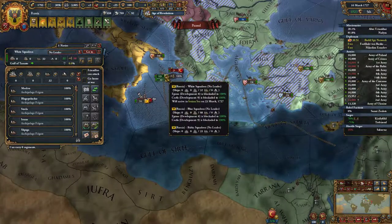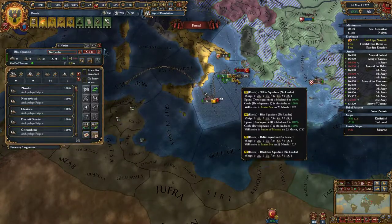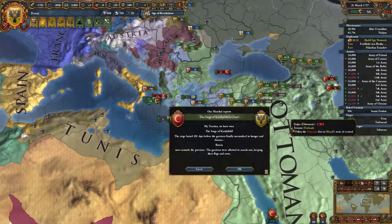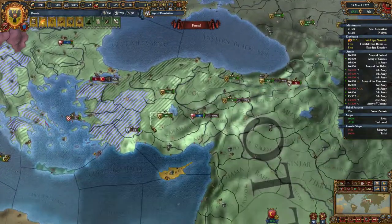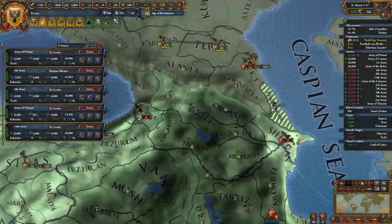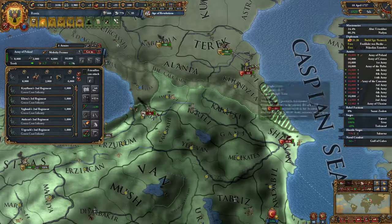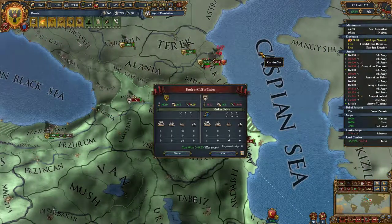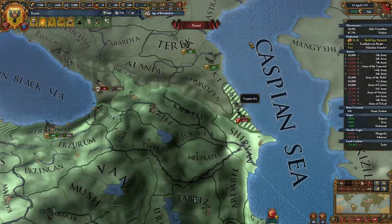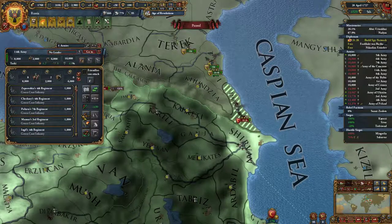Let's split in half — send 32 here, 33 there. Now I have 68 — split you in half, 34 there and 34 here — all we want to do is get Tunisia to give us a white peace. We are winning siege after siege. With 25 war score, we just outright annihilated those troops. Can we get a forced march order and chase them down? Yes we can.